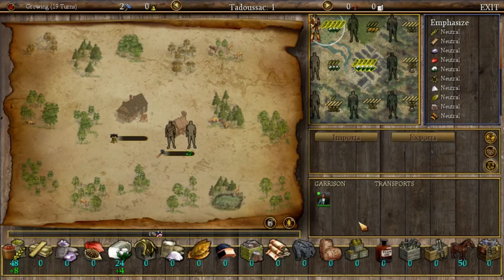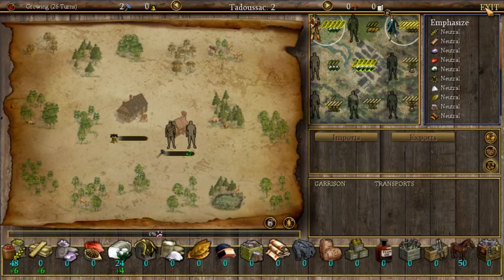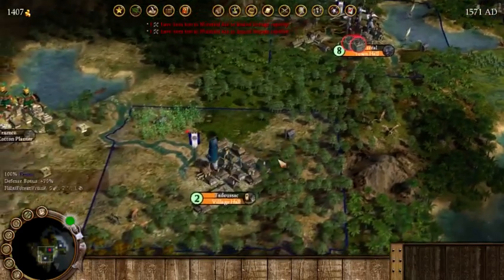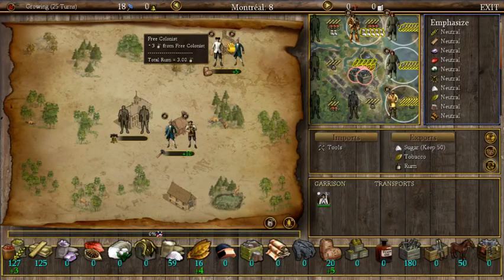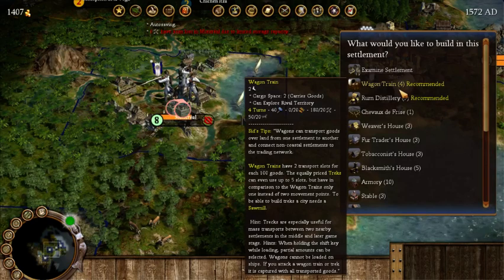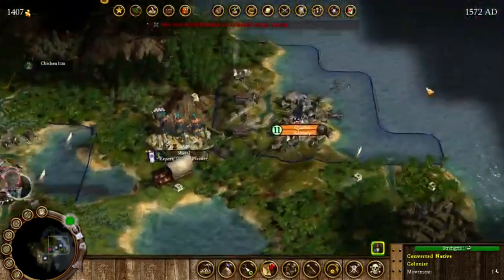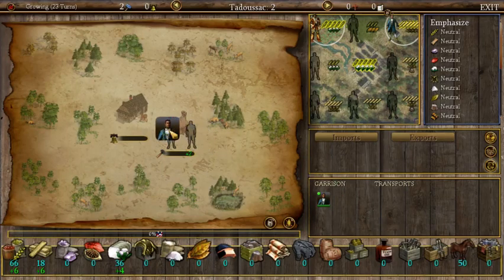We'll get the first guy as a lumberjack to start off, then the next one to arrive will work in the carpenter shop — he's about three or four turns away. These guys have more tools than they know what to do with. We can upgrade to a rum distillery. Let's think about what we need — we need cloth to upgrade it, or we can buy some cloth from the old world to bring here. We'll get the carpenter working in the carpenter shop.